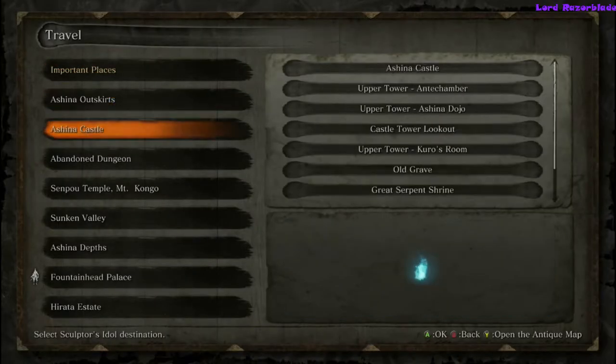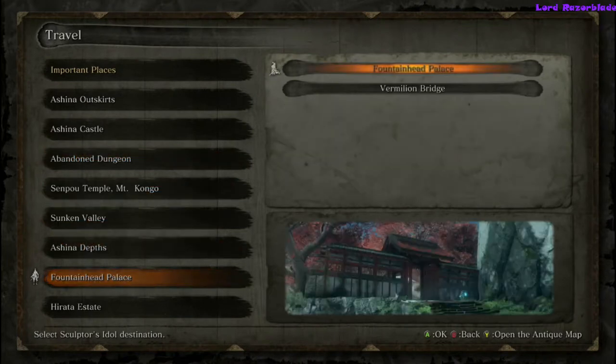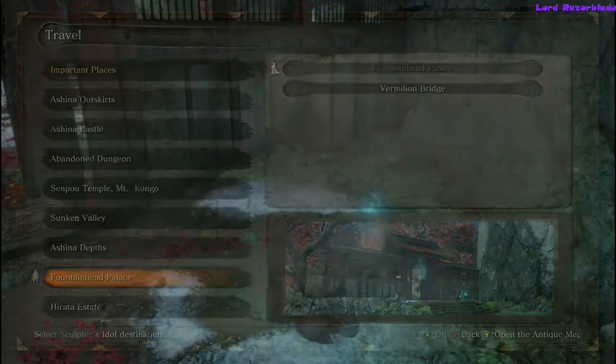Hey guys, Raze here with another Sekiro: Shadows Die Twice achievement guide. We're going to be going for the 'Defeat the Corrupted Monk' achievement. You will not be able to get to Fountainhead Palace until after you've done everything else prior to this.